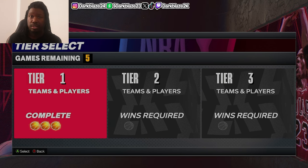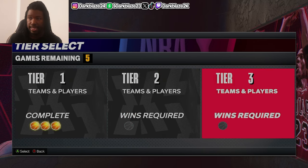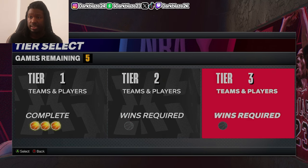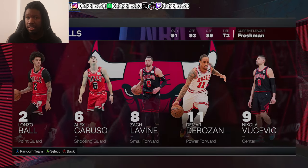Now if you want to rank up to use legends like Michael Jordan, Steph Curry, Kevin Durant on the Warriors, make sure you go to Tier 2 and Tier 3. If you win a game in Tier 2, you move on to Tier 3. If you win a game in Tier 3, it shows that orange ball — it tells you right there 'Complete.' So make sure you play Tier 2 and pick a team.